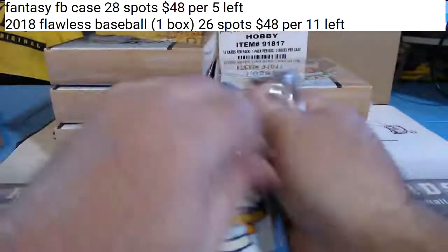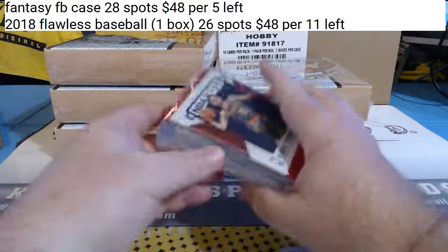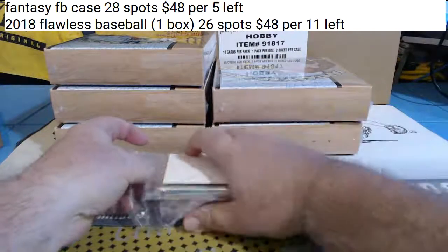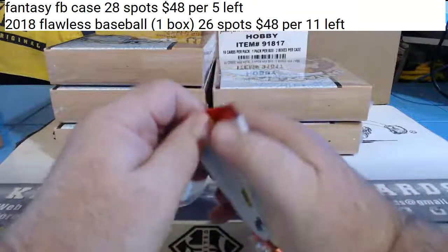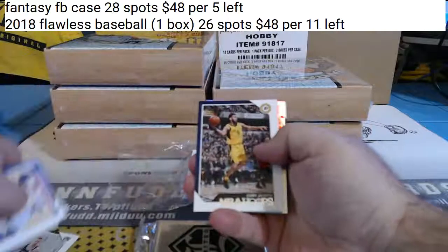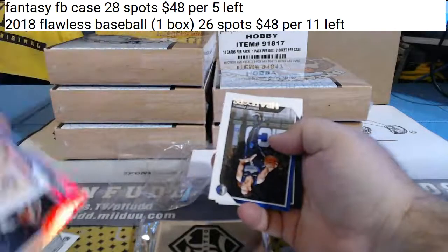That covers everything. Looks like we've got Limited and 18-19 Hoops. Let's see what we've got going down today. Rookie card. David Robinson Legends insert, not numbered.